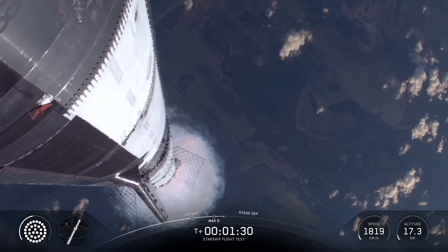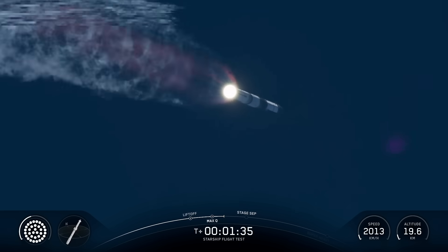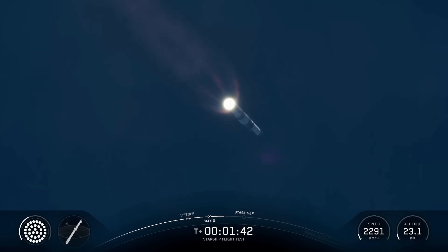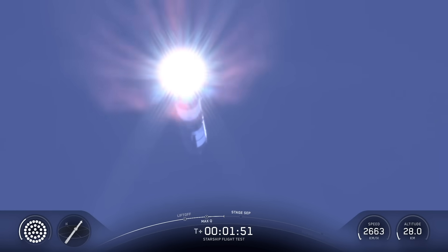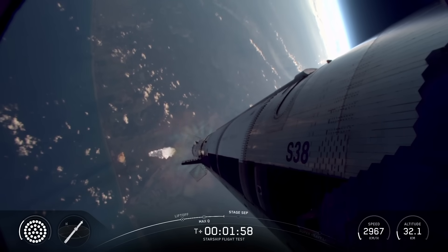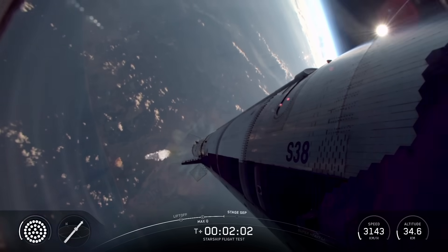Hot staging is going to be coming up in just a little over a minute. At that point we're going to see all but three of those Raptor engines on Super Heavy shut down — our version of MECO, most engines cut off instead of main engine cut off. Then we're going to release the clamps holding Starship to that hot stage adapter, ignite its six Raptor engines to push it away from Super Heavy and start making its flight uphill.